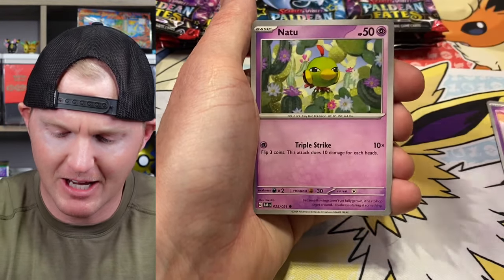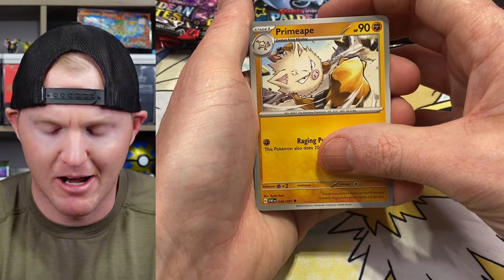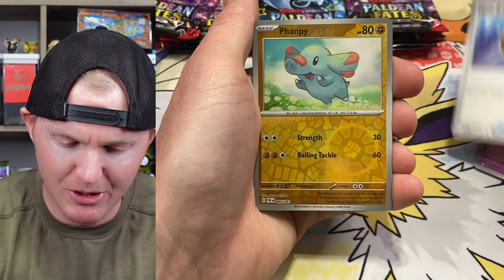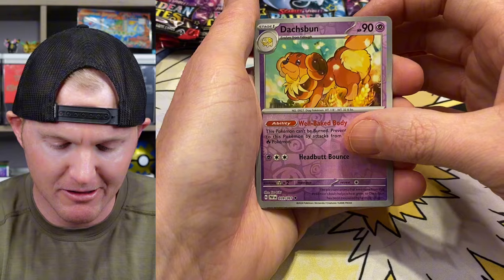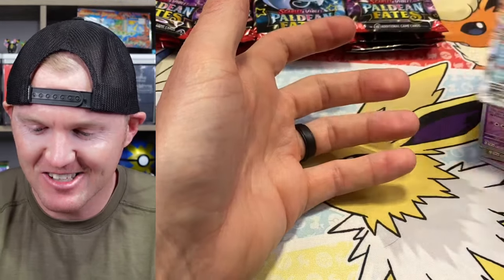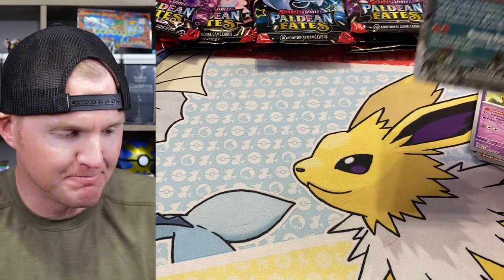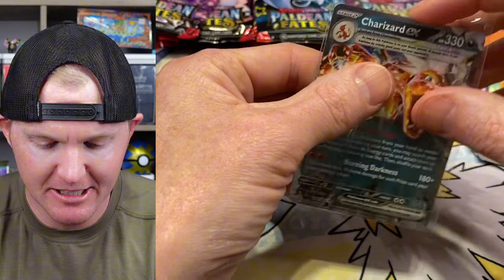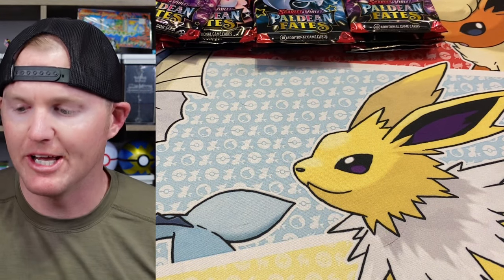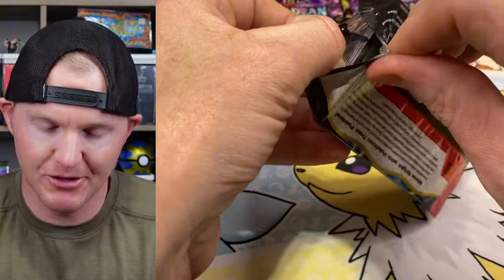I still have yet to pull the Great Tusk — I haven't pulled that one yet. It's like a 30-cent card, but after this opening, if I haven't pulled it I'll just buy it. Houdini — oh, there's a Charizard! I'll take it. Solid playable card. I think this card still goes for around five bucks. I'll definitely put that in the trade binder for some store credit at one of the local shops here.